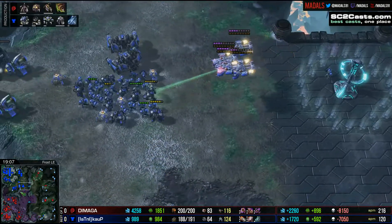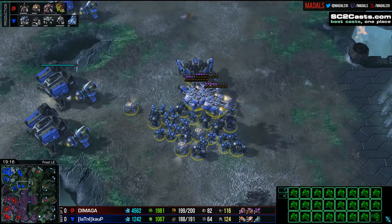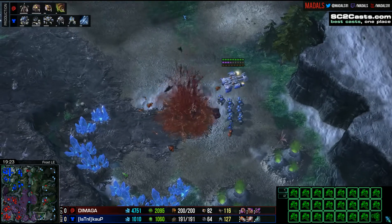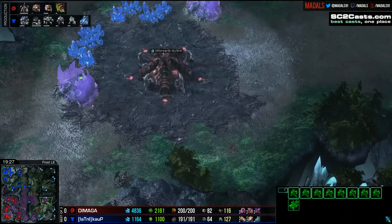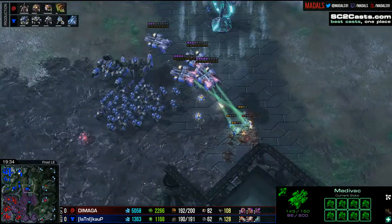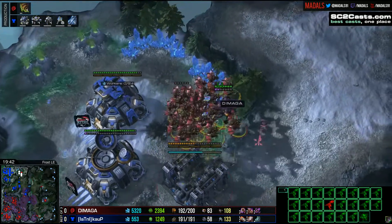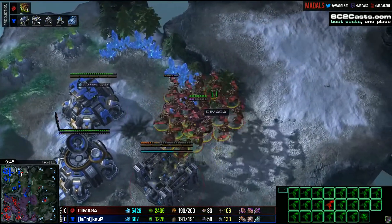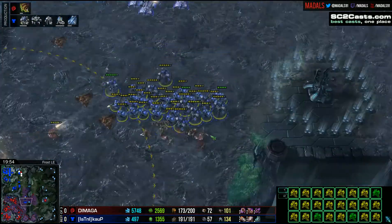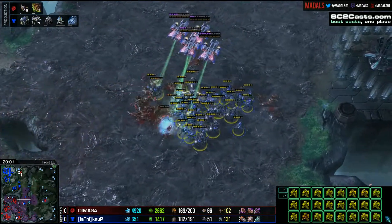Hive is still 35 seconds away from being done, and then 3-3 still has to be completely researched for that upgrade advantage to be equalized. Kalp is continuing to deny this base. He doesn't know about that other base for Damaga that has now become his fifth base up towards the middle of the right-hand side. He has repeatedly been able to take out that fifth, which is quite a lot of resources lost. A huge flock of Mutalisks has just stripped Kalp's fourth base — the Planetary Fortress taking quite a beating. SCVs are attempting to repair.